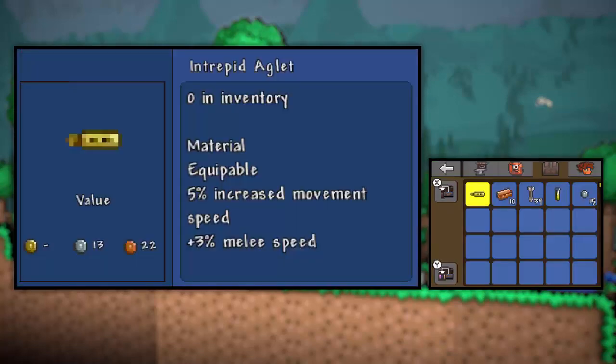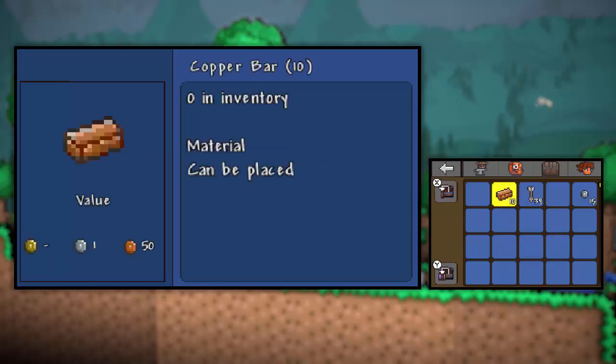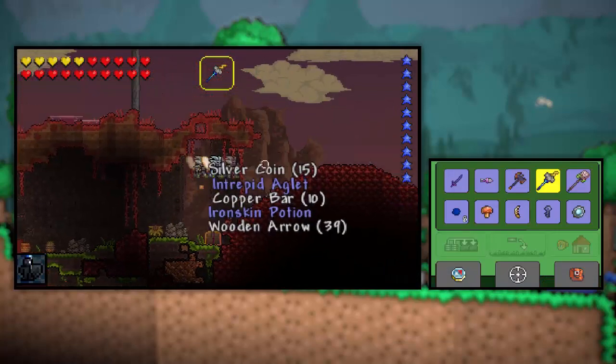Do we have an aglet? We do indeed! Five increased movement speed — that doesn't really matter all that much. I'll be taking all of this stuff. Thank you very much.